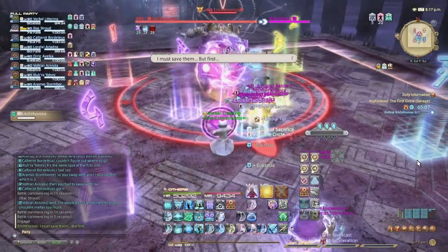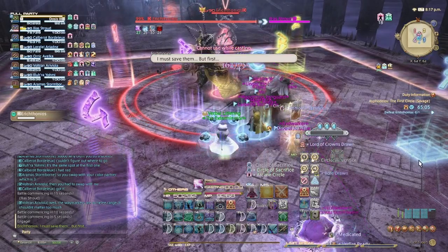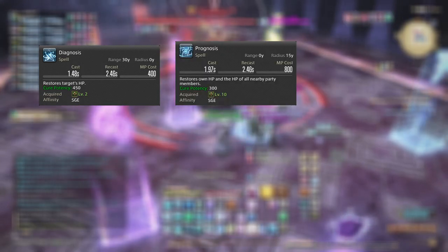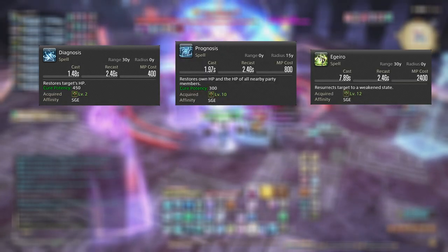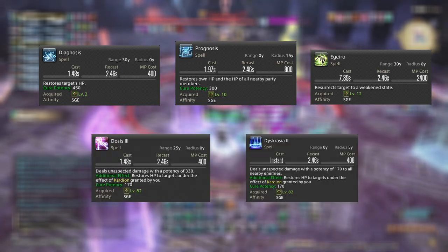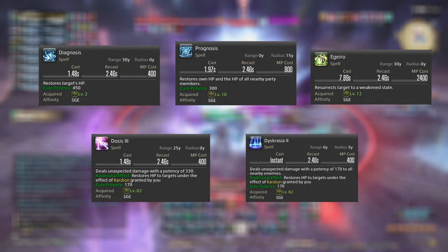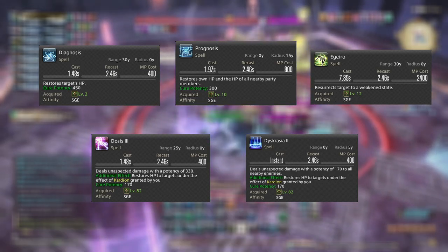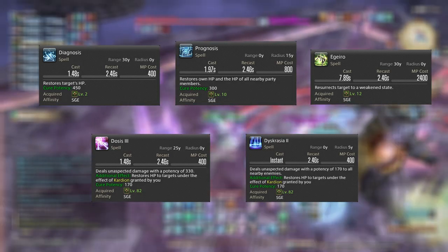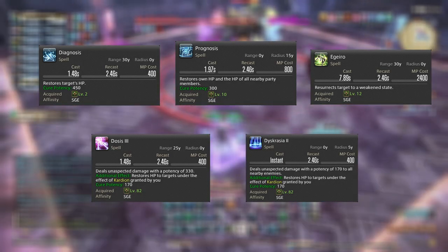The first thing I want to start with is what makes Sage similar to other healers. There are five spells that it has in common with the other healers. All of these spells are pretty self-explanatory, so there isn't really much need to go into further detail for them.